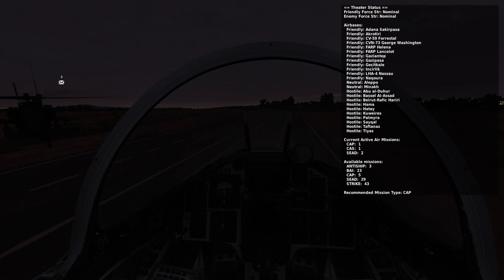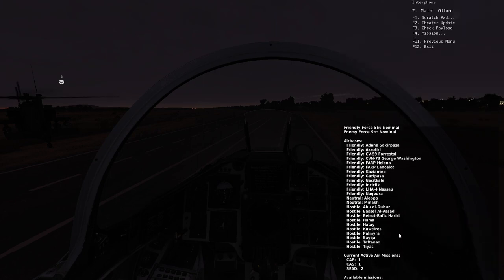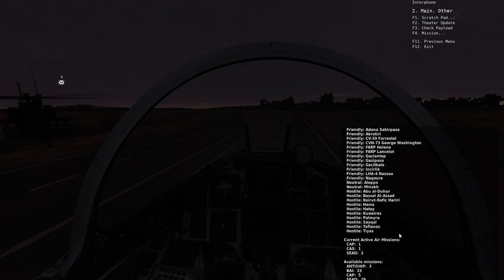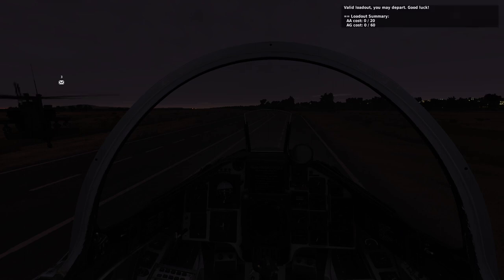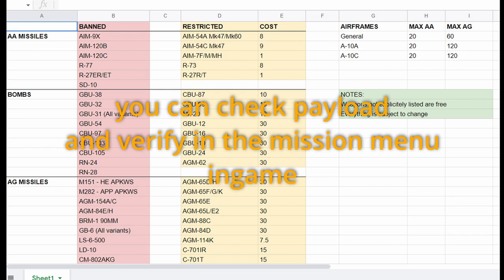Check Payload lets you verify your loadout. There are weapon restrictions on FL which we'll discuss in a moment. If you want to check if your loadout is over budget, just hit F3 and it'll give you a pop-up telling you what armament you have on your aircraft, whether you're over budget or not, and how many points. The year is 1989, so JDAMs and AMRAAMs won't be found here. CBU-105s and CBU-97s are also not available.